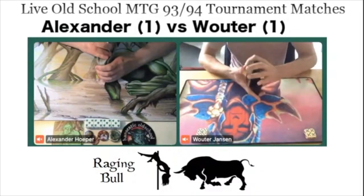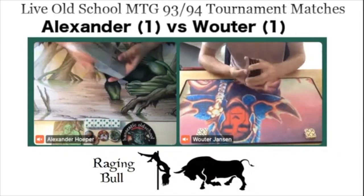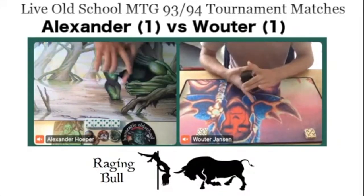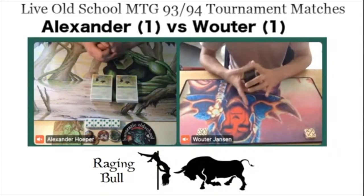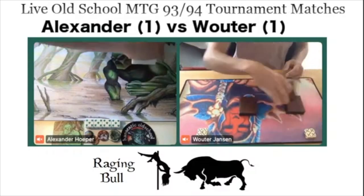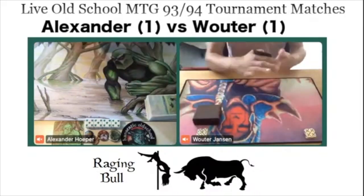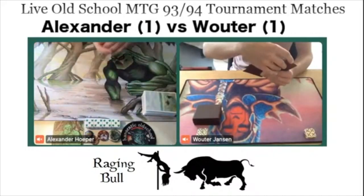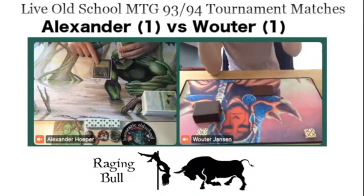If you looked at game one — after that Wheel of Fortune, crazy Forces of Nature — and game two with the Disharmony and everything, this is what old school magic is all about. Unfortunately, we see Alexander taking a mulligan — not what you want in a decisive game. Actually, both players took a mulligan. That's fair. Players drawing their cards, ready for game number three. Who is going to win round number 5 of the Raging Bull series?